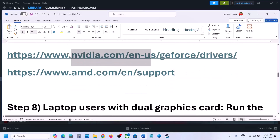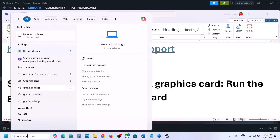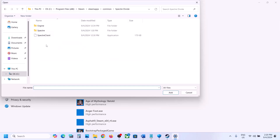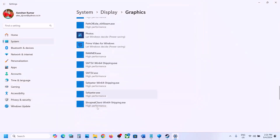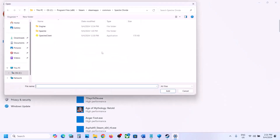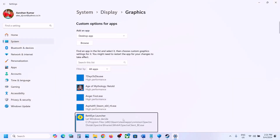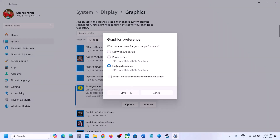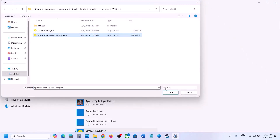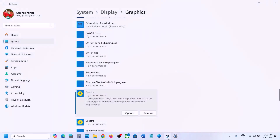The next step is to run the game on the dedicated graphics card. Type Graphics Settings in the Windows search box and open it. Click Browse, go to the game installation folder, select the game exe file, click Add, then click Options and select High Performance. Click Save. Repeat this — click Browse again, open the Spectre folder, Binaries, Win64, select that exe file, click Add, then Options, select High Performance, and Save. Do the same for any additional exe files. Launch the game and check.